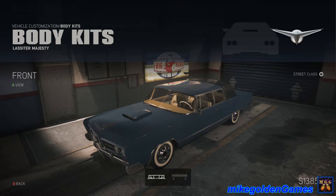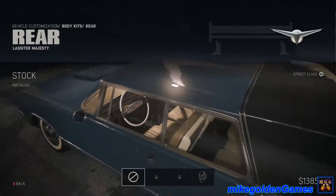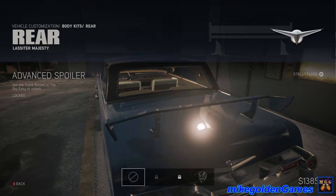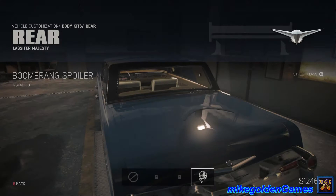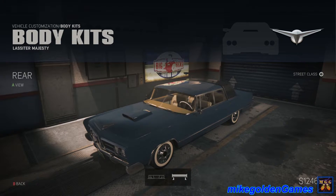Next up, body kits. We got front fenders, we got a front splitter. On this car I don't think the front splitter is needed. The spoiler — it does kind of look like it could use one. Oh, that's nice, but it's locked. That is very cool — like the limo in Vice City, it had that kind of tail fin. Really 70s looking; I think it's '68 in the game, but close enough.